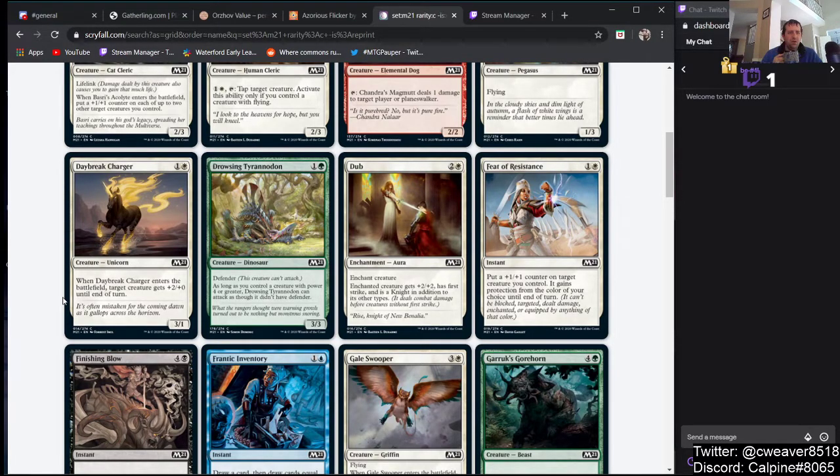Daybreak Charger is kind of interesting — I hadn't seen this one before. It's a 3/1 for 1 and a white. When it enters the battlefield, target creature gets +2/+0 until end of turn. That's an interesting effect. It may play well in White Weenie. A 3/1 with effectively 2 extra power — like Haste — is pretty good. I'm not sure it's good enough for Pauper, but pretty decent.